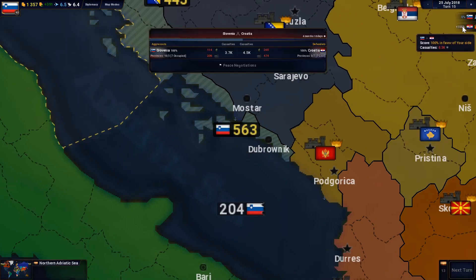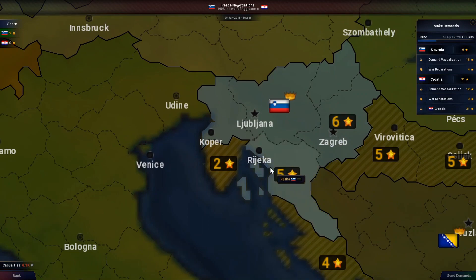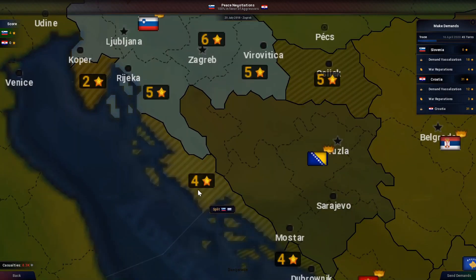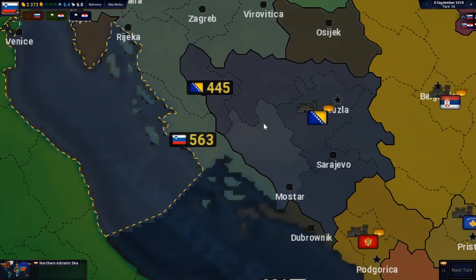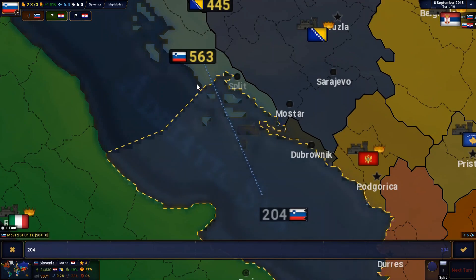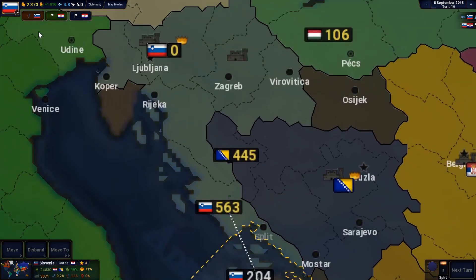We've got 100% victory! Let's see what we can get from them - we certainly won Zagreb, Richica, Verovitica, and Split. I think that's all we can get, so that's good for me. I'm going to send my demands and they've agreed. Now they've got just three provinces which are separated, so I think we'll be able to take them on at the next turn.